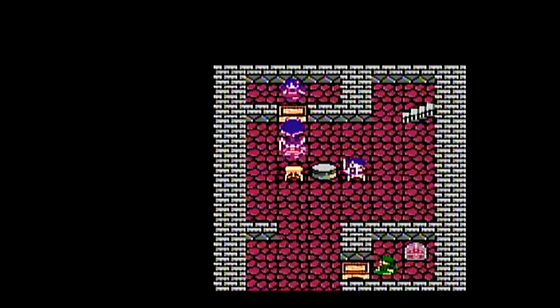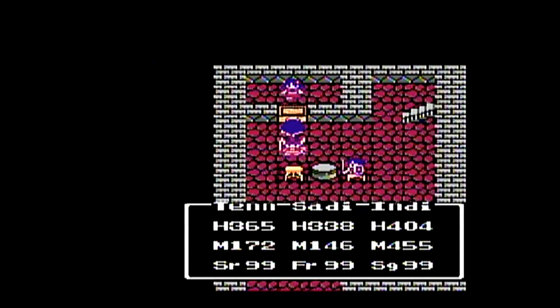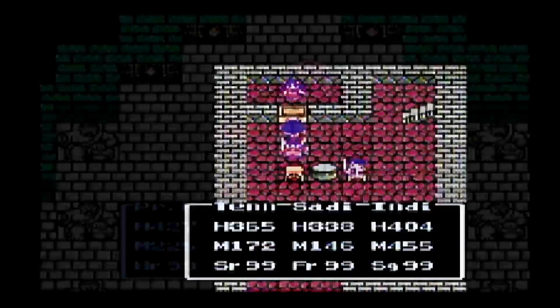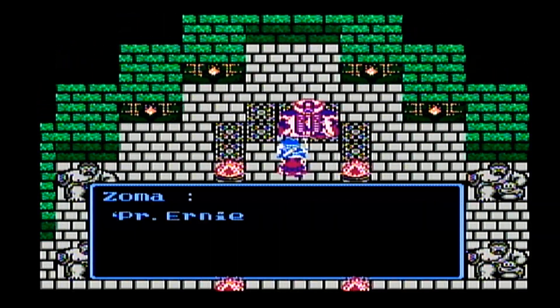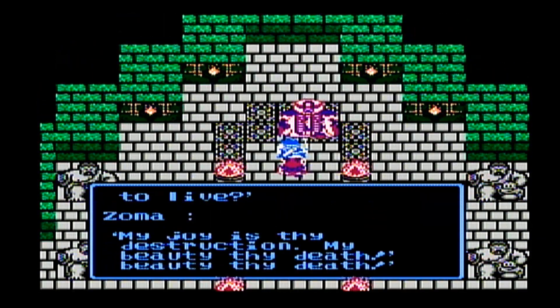Now we're going to see what all those max stats can do when we go and take on Zoma without using the Sphere of Light. I'll catch you there in front of Zoma. Bye. All right everybody, I'm here with the max party in front of Zoma. I'm going to be taking him on without the Sphere of Light — we left that back in the vault in Aliyahan.